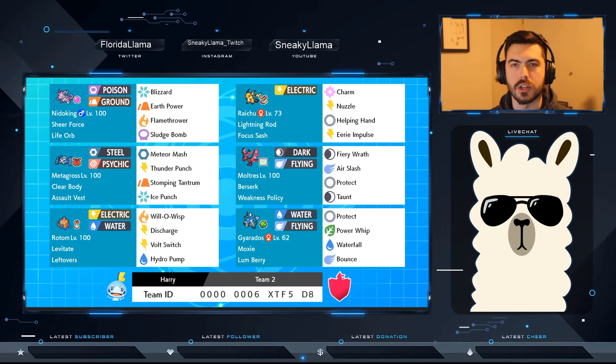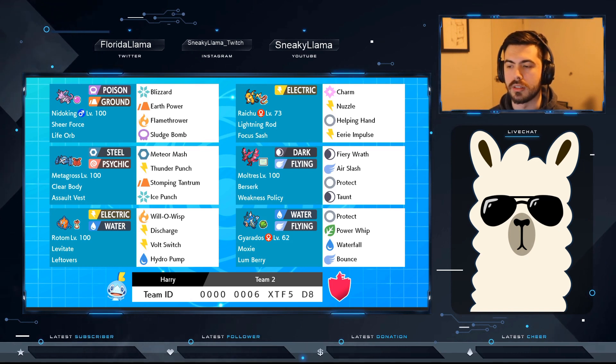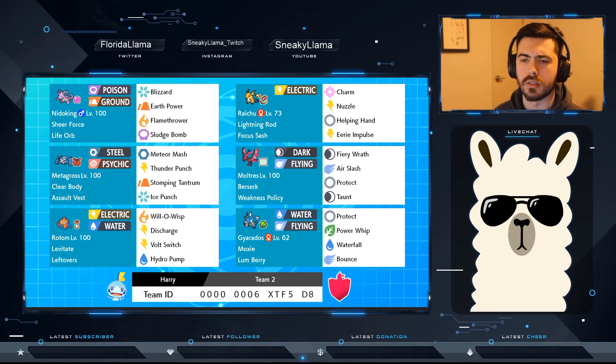With Focus Sash to survive a hit and Lightning Rod — we have two Pokemon that are both weak to Electric-type moves: Moltres and Gyarados. So Lightning Rod is really mostly protecting that Gyarados later on.